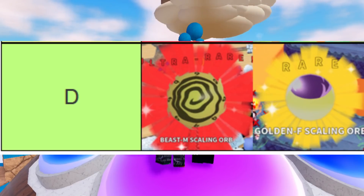Starting off in the D tier, we've got the Beast M Scaling Orb — that's Minato's orb — and Golden Frieza. Neither one is better than the other; they're just both bad. Golden Frieza and Minato both got an extra upgrade at the end, but just not enough damage to make it worth it. Golden Frieza went from around 7k max to 10k max, but unfortunately it doesn't cut it. Minato's has a super high SP cost at the start with terrible range — they really should have given him a range buff.